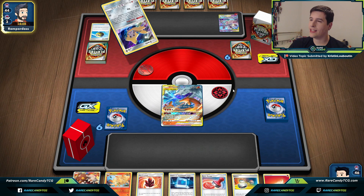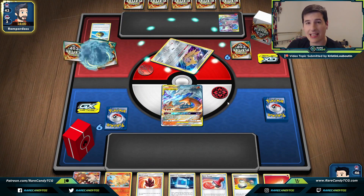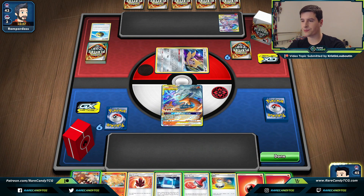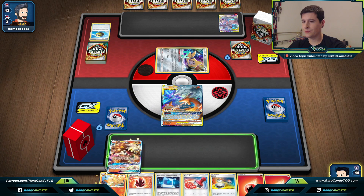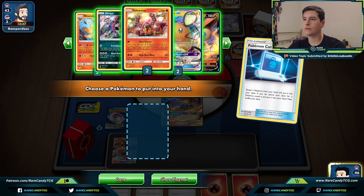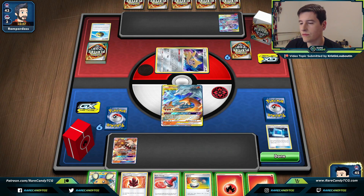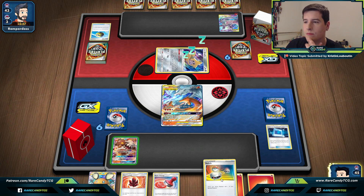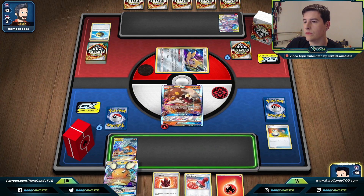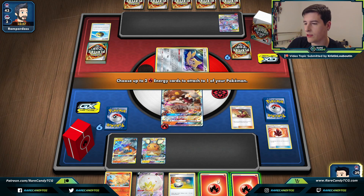We don't have a Welder, so we're probably going to have to Dedenne-change right now. If we knock out Jirachi, that's honestly not bad because then we just need to knock out a Dedenne and a Mewtwo. We'll switch into Heatran and just go for the Dedenne change. We do get Welder and an Eldegoss for next turn, so this feels pretty decent.